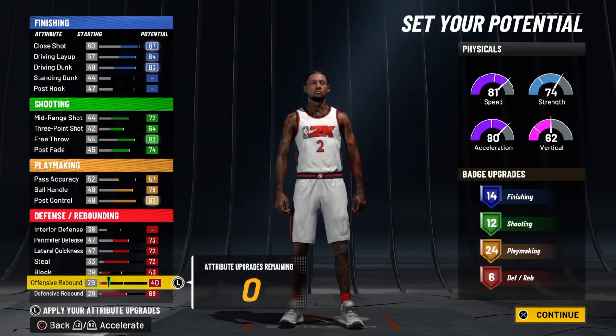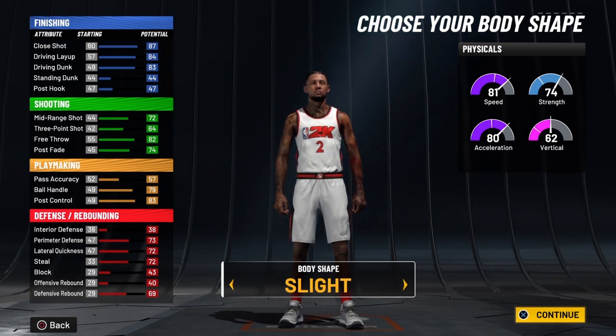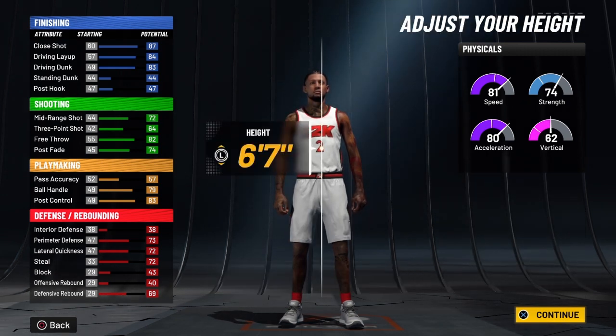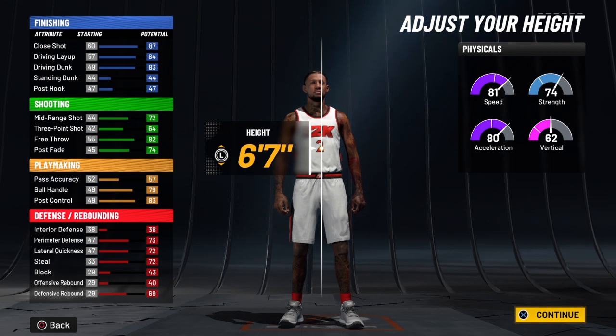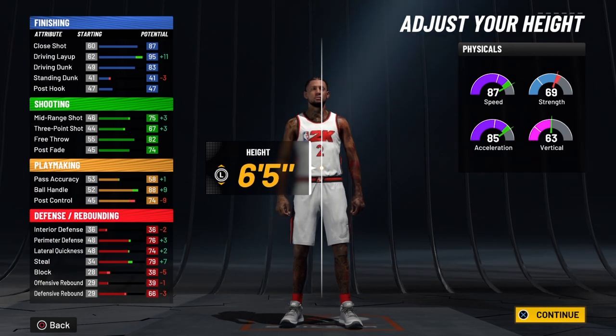We're going to finish the rest out on his defensive rebound. And you already know we got the 10 — the body shape for slight. If you do not know what the 10 is, that is the slasher takeover, and it's the most powerful takeover in the game. The other takeovers you can actually do from the seat of your chair.